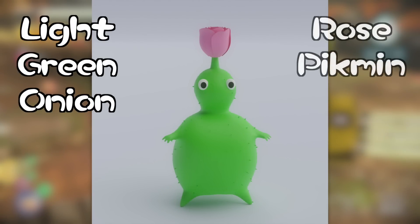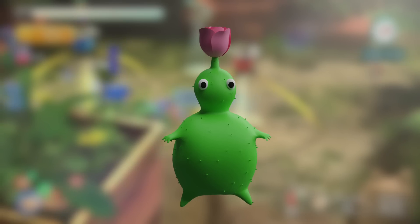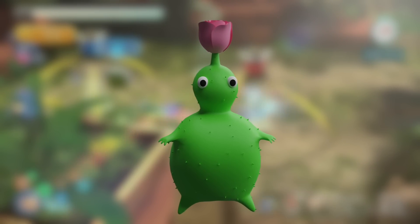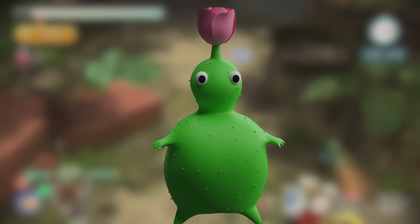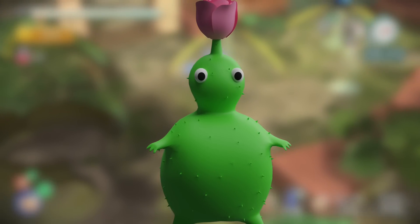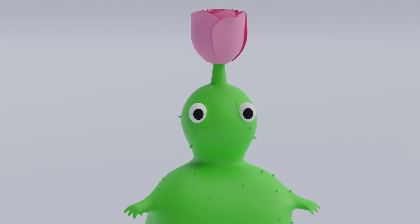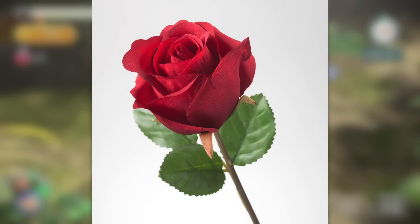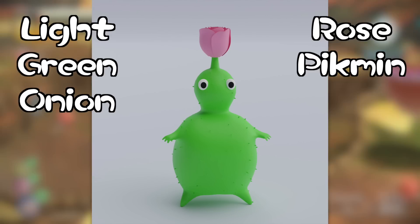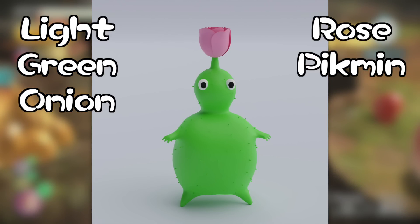Switching over to the next new Pikmin type — from the light green onion, here is the Rose Pikmin. As you can clearly see, this is a wide and stocky Pikmin type, close in size to the purple Pikmin. Their wide bodies play an important role that we'll talk about in a bit. These Pikmin have two other unique features: the rose flower on the tops of their heads, and the small but sharp thorns covering their bodies, just like a real-world rose. This Pikmin type will never have a leaf on its head, only a rose bud — and the flowered version will have the bud opened up to become a full rose flower. Rose Pikmin will have one major use case in-game, and it will be a very unique one compared to the other Pikmin types.